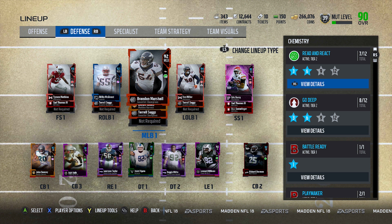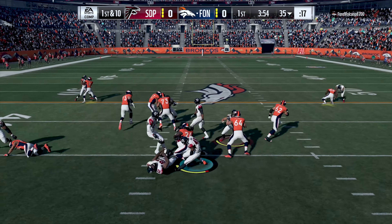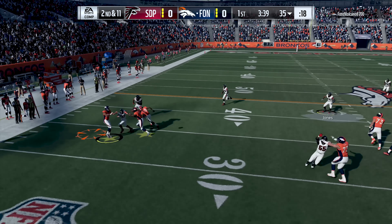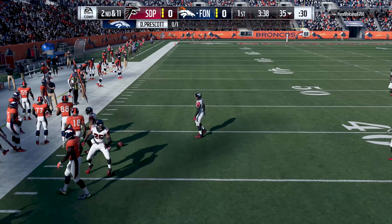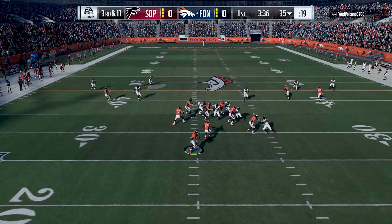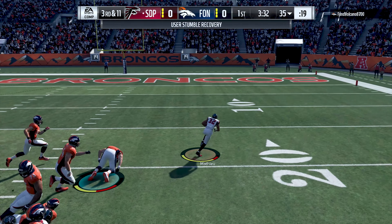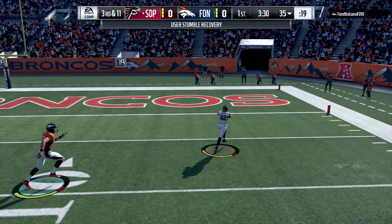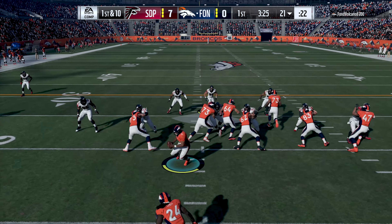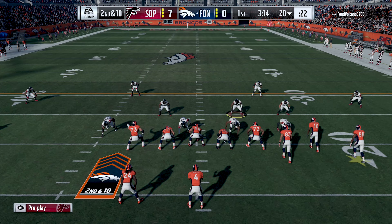My opponent comes out in the Broncos unis in a two-wide set, snaps the ball, hands it off to Marshawn trying to run it up the gut, but there's nowhere for him to go - we shut that down. On second and 11 he tries to hit Demarius on a quick wide receiver screen but the Honey Badger is right there to break it up. Facing third and 11, Prescott goes with the play fake, gets hit under pressure, and the ball goes right into the hands of Tyron Matthew, who takes it all the way back for the score.